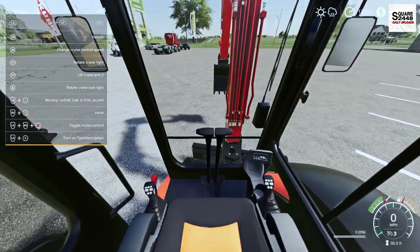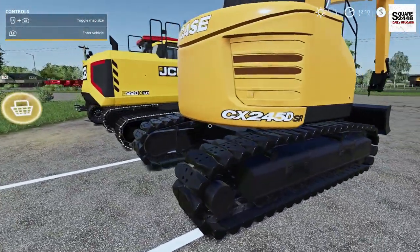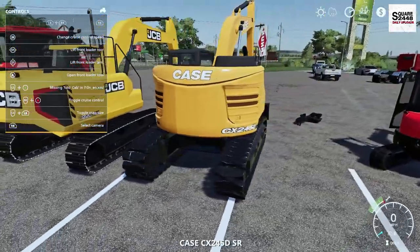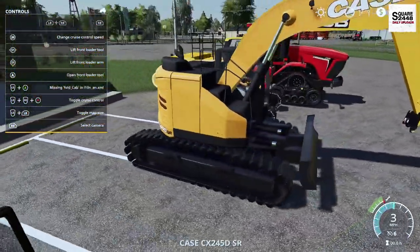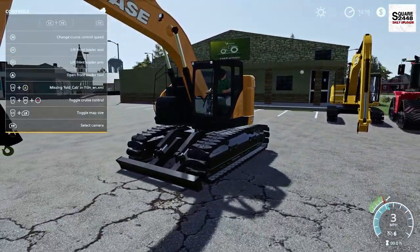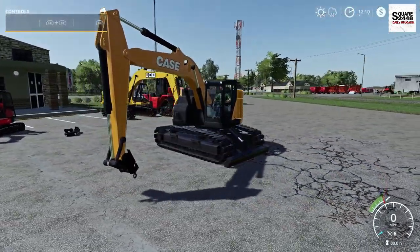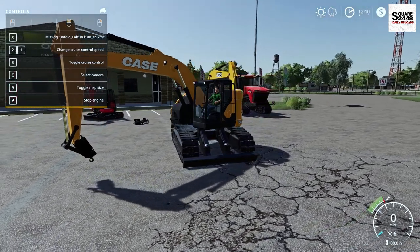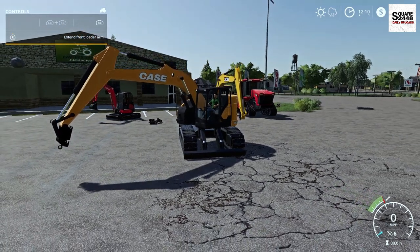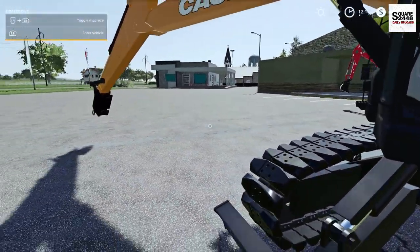Up next we have a mid-size Case 245DSR — probably one of my new favorite excavators. I really do like the size of it. The blade works on it, and you guys can see it rotates around. We also have a working door, and it looks like we also have an attacher on it which looks good and could definitely come in pretty handy.